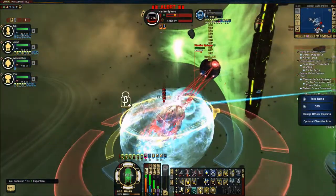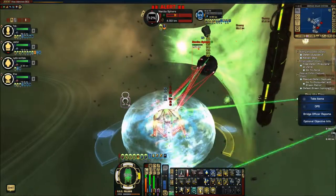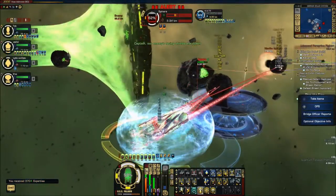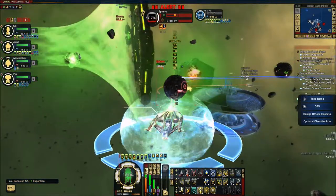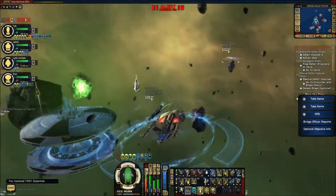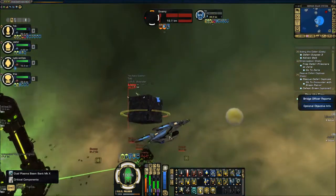Whenever you hit Aux-to-Bat it recharges the abilities so quickly that you only need one of every kind. Essentially with an Aux-to-Bat build you have two of everything: two attack teams, two beam fire at wills, two attack pattern whatever. But there is one thing you never ever want to use on an Aux-to-Bat build, and that ability is auxiliary power to the structural integrity field. It draws from your auxiliary power, and with an Aux-to-Bat build it drains your auxiliary power and sometimes even takes it offline, so that ability would be rendered useless.